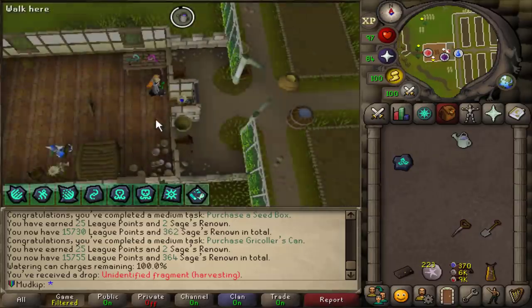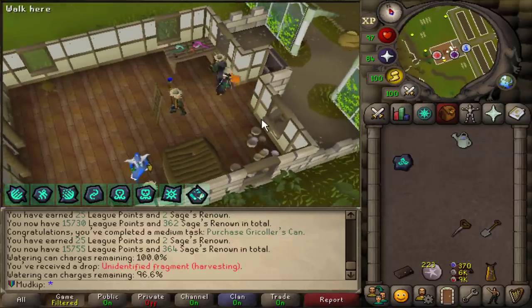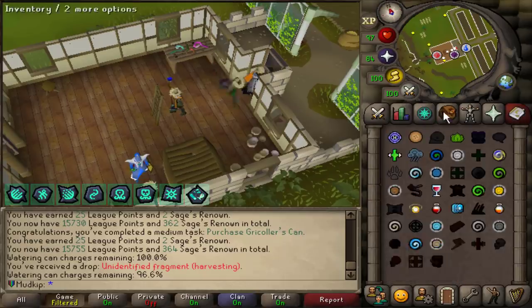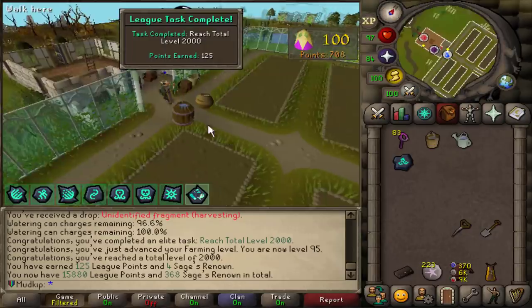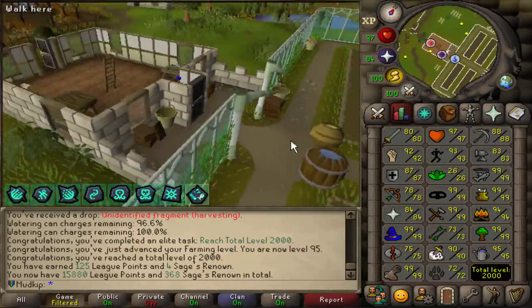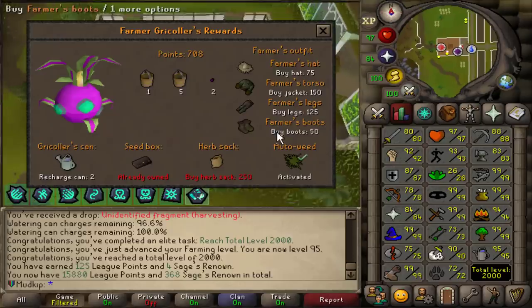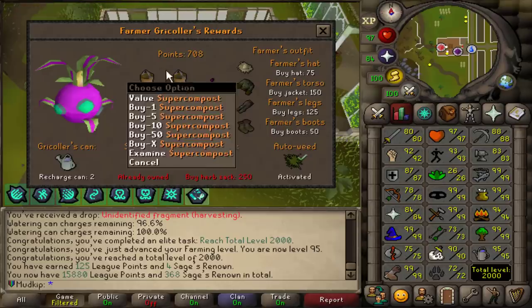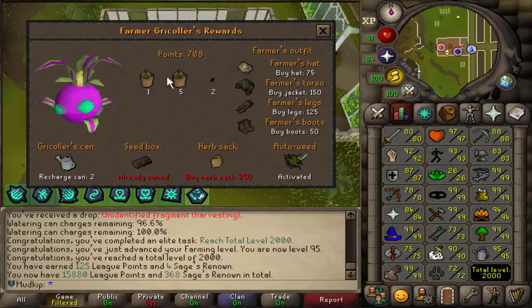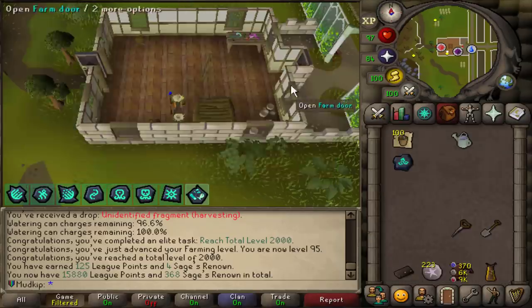The way Gricoller's can works, you can spend Tithe Farm points to fill it up, but that's pointless because you can just use Humidify to instantly bring it back up to 100%. I'm going to have all these points and reach the cap again, so I guess buying Super Compost could be good. I know I'm not going to plant any of these grape seeds, so I could just buy a bunch of Super Compost, and later on I could add some volcanic ash to that to make Ultra Compost.